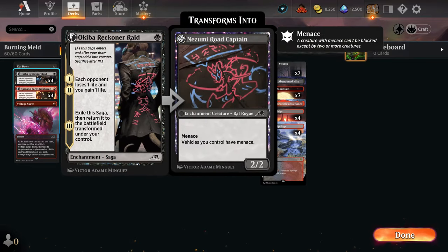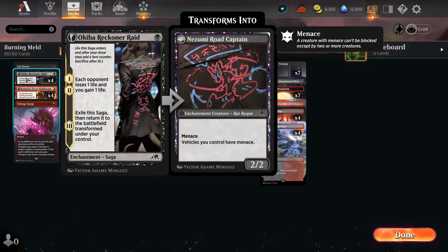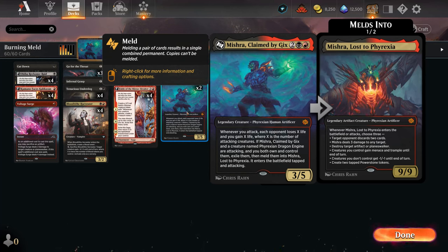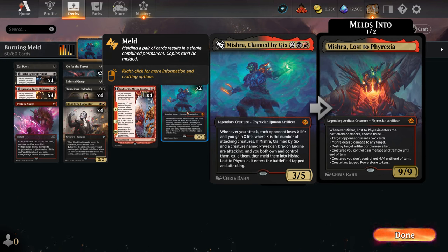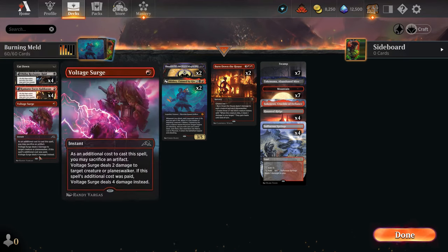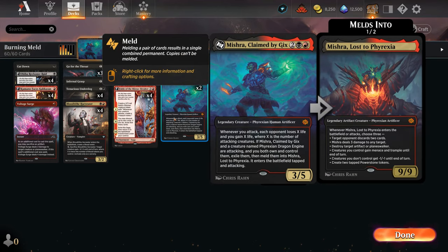We're playing incredibly aggressive one-drops, hitting opponents in the face and burning with spells like Okiba Reckoner Raid or Voltage Surge. Don't forget: Mishra is extremely good — the meld combo isn't something you'll realistically use too much. Mishra's passive, whenever you attack you gain X life and deal X damage, is such a big deal with lots of small creatures attacking.